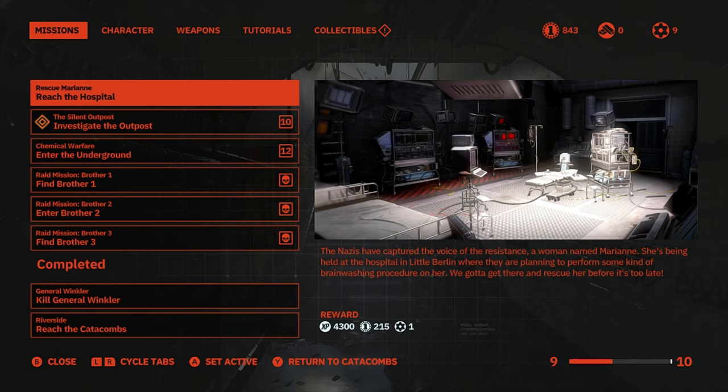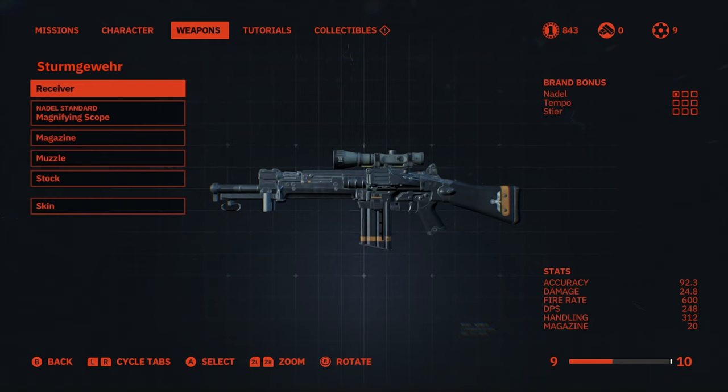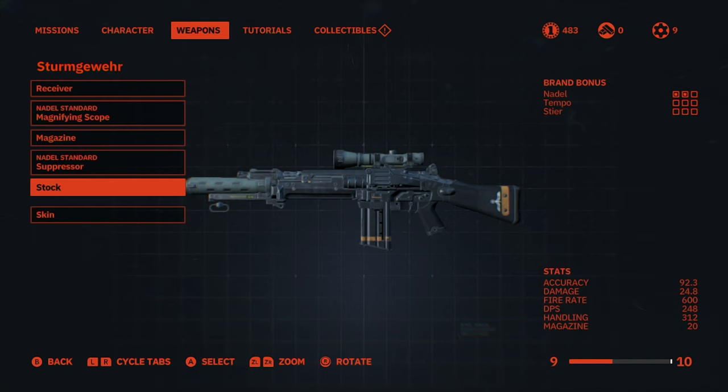Lose all three and it's game over. The currency in the game is, thankfully, only in-game coins that you collect. As you collect them, you can use them to upgrade your weapons, your character, the skin that they wear — every single aspect. The most in-depth of these being the weapon upgrades and the character upgrades.